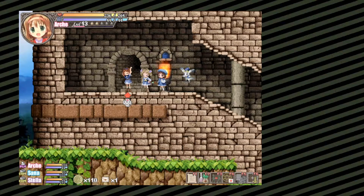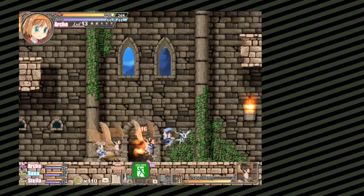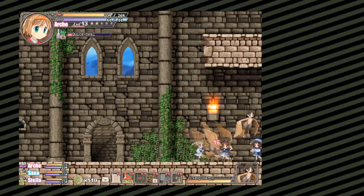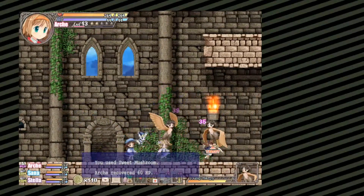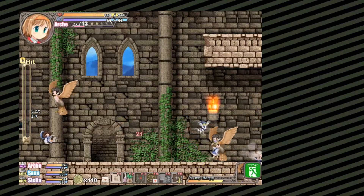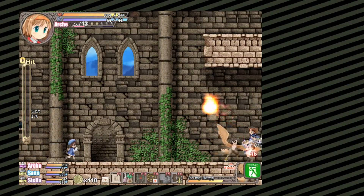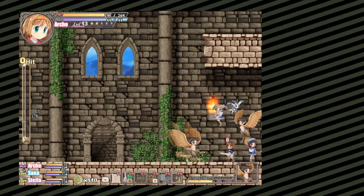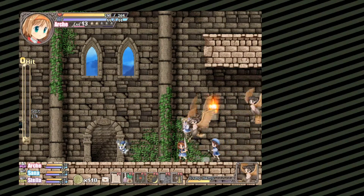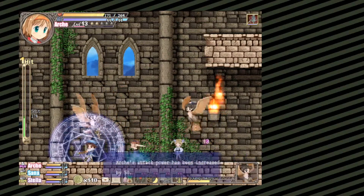Now we get to the Weathervane Tower. There's harpies everywhere - what the heck! I did not expect that. Also, they are quite strong. That noise is so weird. Can you use some magic, everyone?